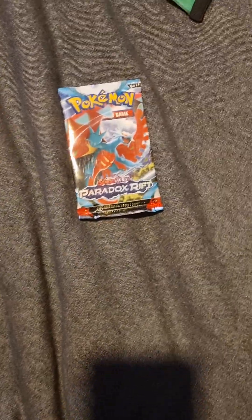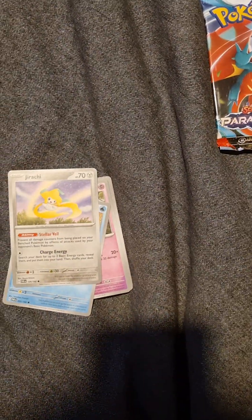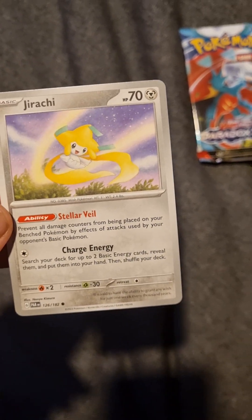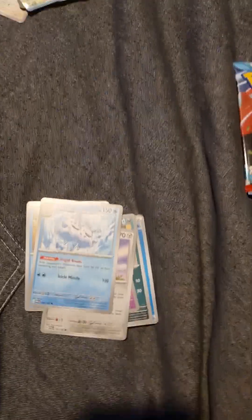Let's go on to the second pack. There is the code. We've got a Water Energy, Trubbish - good card. Gimme Goal, nice. Wiggle it, Jirachi. Now apparently this has a good ability - damage counters from being placed on BH Pokemon, perfect for tax, but basic Pokemon. Good but probably weighs around it.